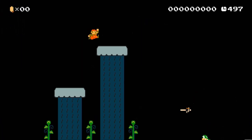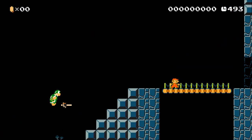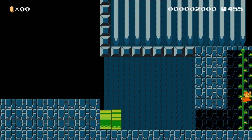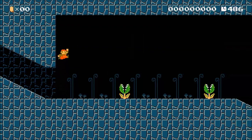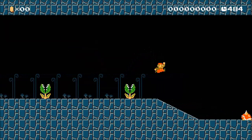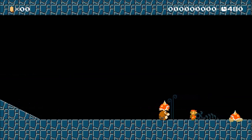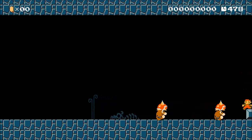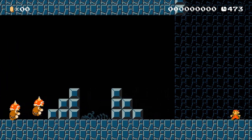When it comes to auto-scrolling levels, you may think the only way to possibly save time is by hugging the screen and trying to touch the goal as soon as possible. And while it certainly is a big factor, there's actually another less known way to save time, and that's by... dying? You heard that right. If you manage to come across a level with a checkpoint, dying immediately after touching it can actually save a considerable amount of time.